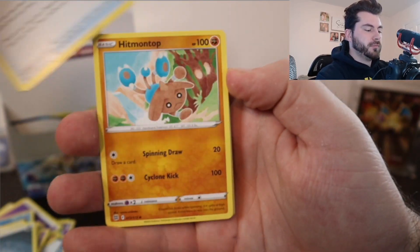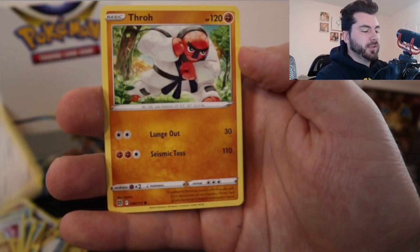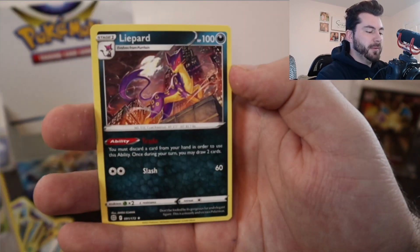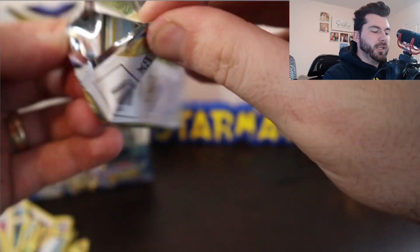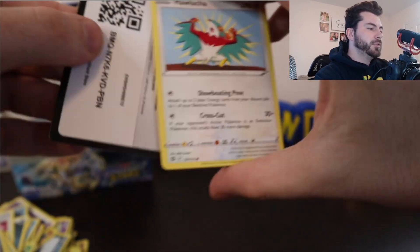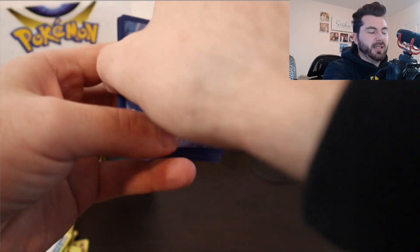Ultra Ball again — I did pull one reverse holo Ultra Ball. Like I said, that's a very useful card in the TCG, but it looks like you pull a lot of them if you buy a booster box, so people probably won't be starving for it. Let's go Whimsicott — Whimsicott gave us some luck, pretty please! The Hawlucha. I feel like it's like a luchador — it's probably what it's supposed to be based on.